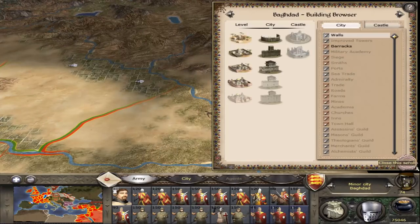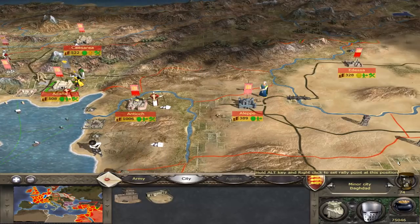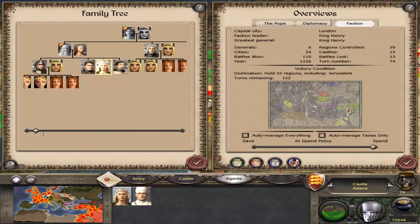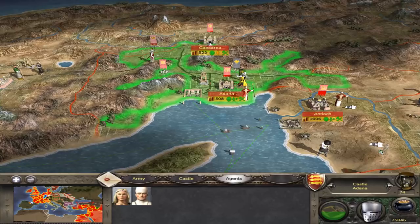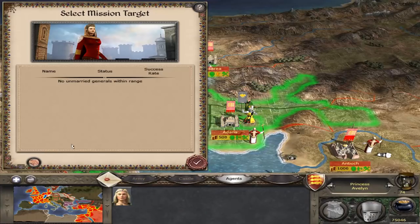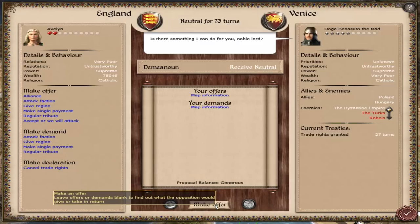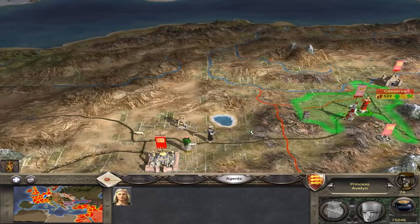Francis the Crusader over here — whose son are you? You're his youngest son? We've got a princess here, Avalyn. I was just thinking I could actually marry her to her cousin, but the amount of time it will take to get there — she'll be an old woman by that time. She's not particularly good either. Best probably just send her off to the Venetians. She gets a bit of diplomatic ability for that — I think she just needs to go and find someone to marry.